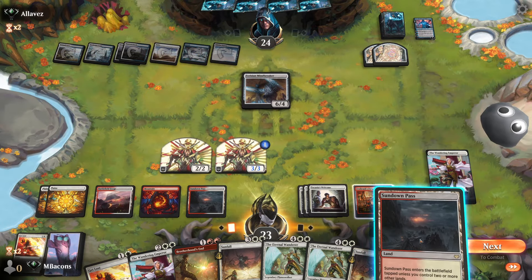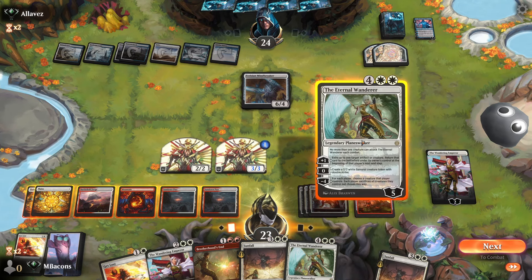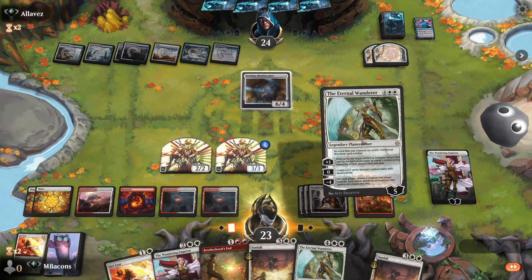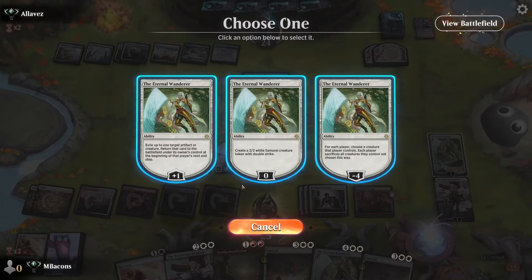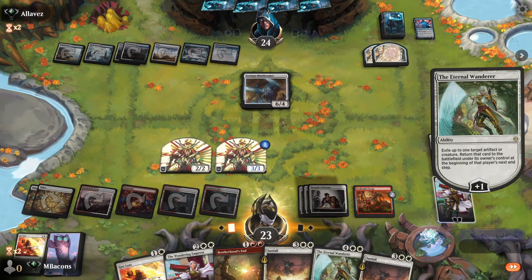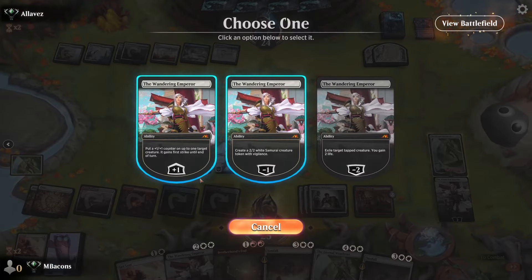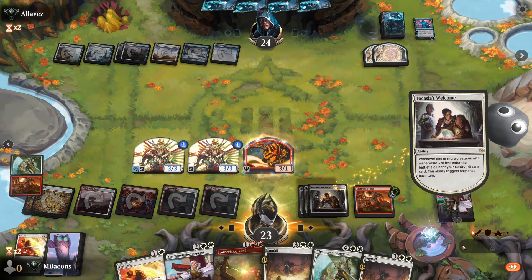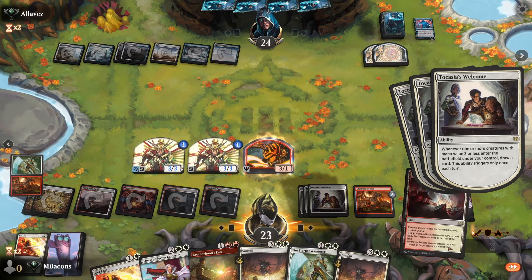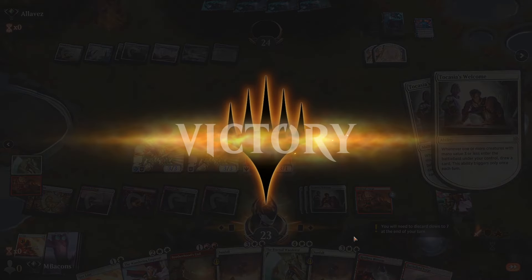Teresian Mindbreaker. Fair enough. Well, we've got the mana for Eternal Wanderer — with a handy little ability where we can exile that. Clears the way for our tiny little tokens. We improve the quality of our tokens slightly, draw three, and look to attack for nine. Opponent scoops it up. Good game.